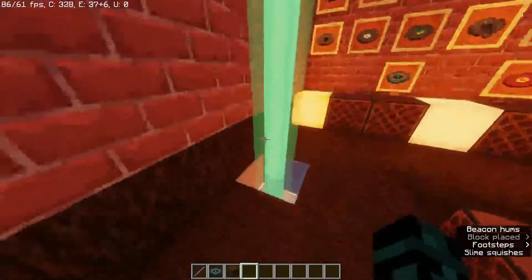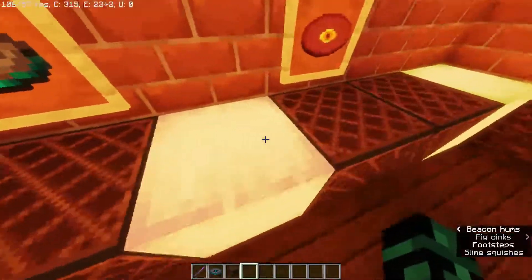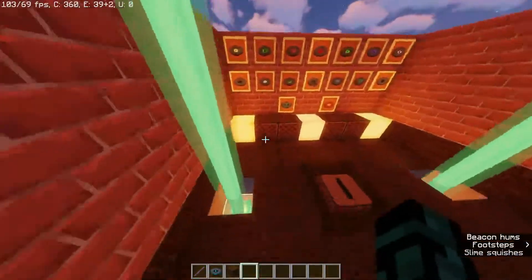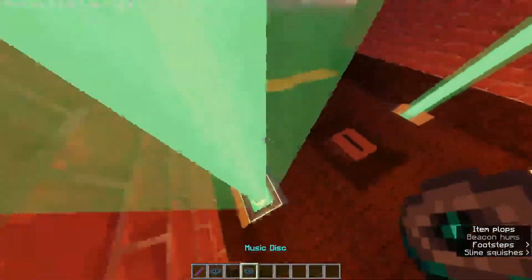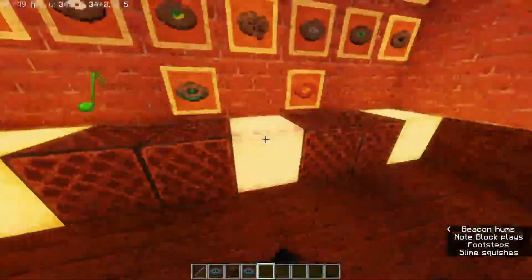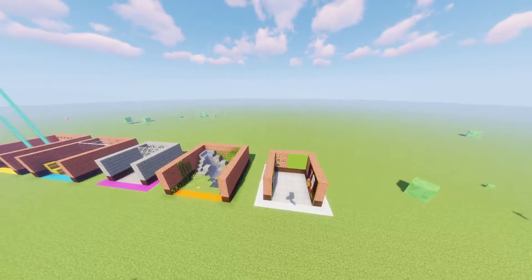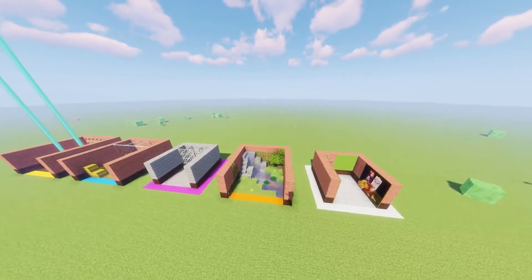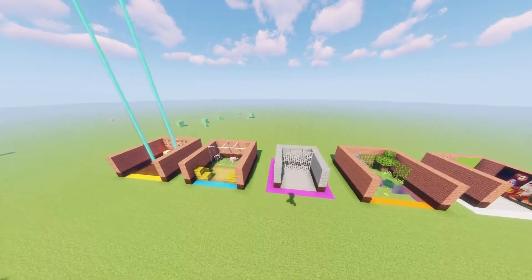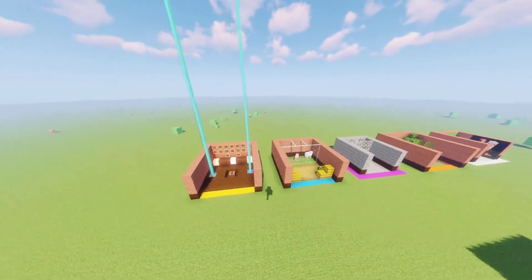I added some party lights as colored beacons, as you can see. You can also get these frog lights which actually look quite nice. This could be a really good spot especially in an SMP with all of your friends, just hang out here and pretend that you're musicians. So that has been five Minecraft rooms you can add to your base when you just don't know what to do. Thank you for watching — if you have any ideas of your own, please leave them in the comments below. I hope you enjoyed and goodbye!